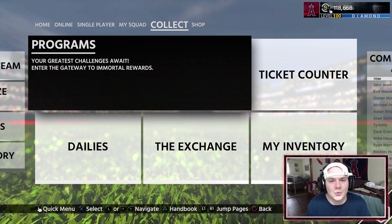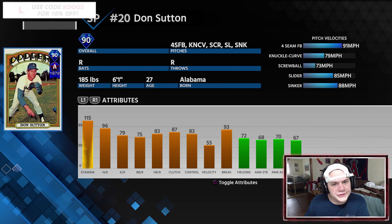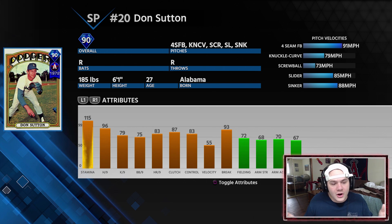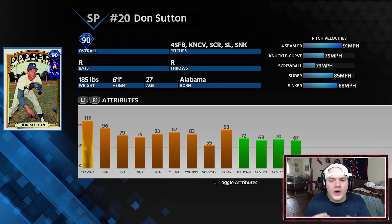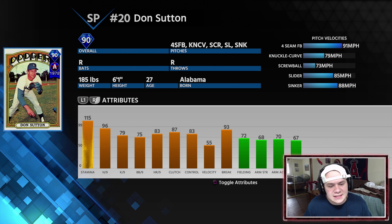Let's see what players we upgraded on the squad. Starting with the rotation — Don Sutton, the 90 overall. We had the 84 overall gold card Don Sutton, and now we've upgraded to the 90 overall. This card is honestly one of my favorite pitchers to use in the entire game. He's got a four-seam fastball, knuckle curve, screwball, slider, sinker, 115 stamina, and 96 hits per nine.